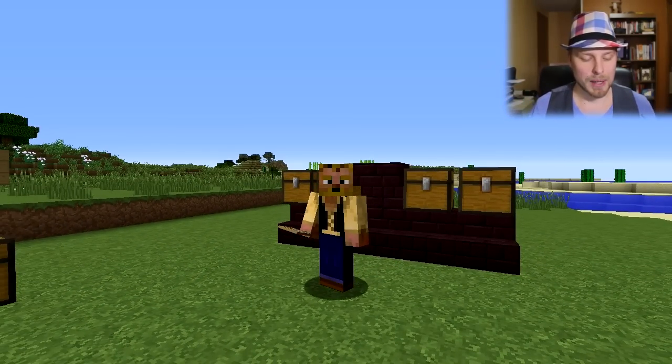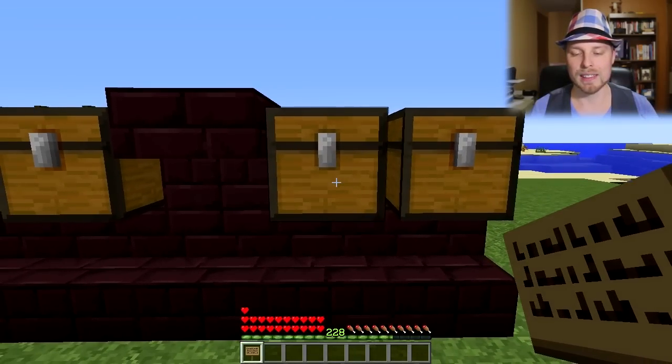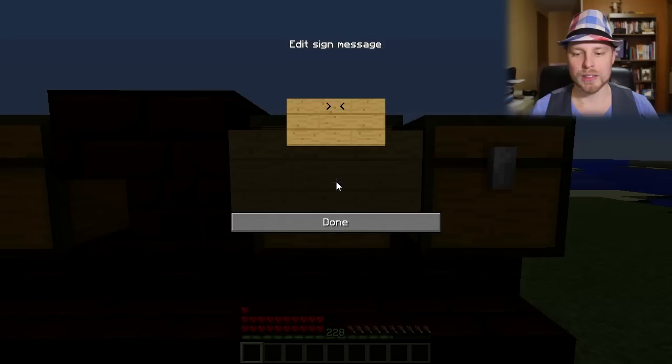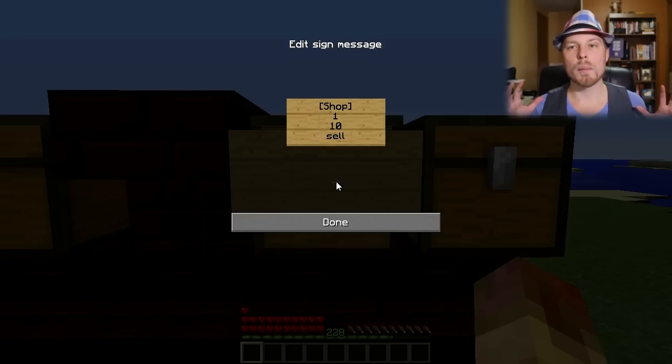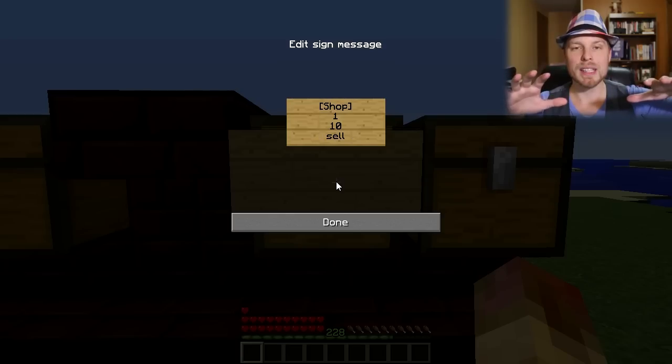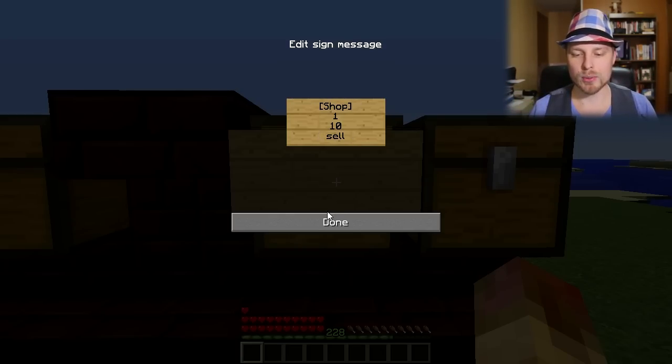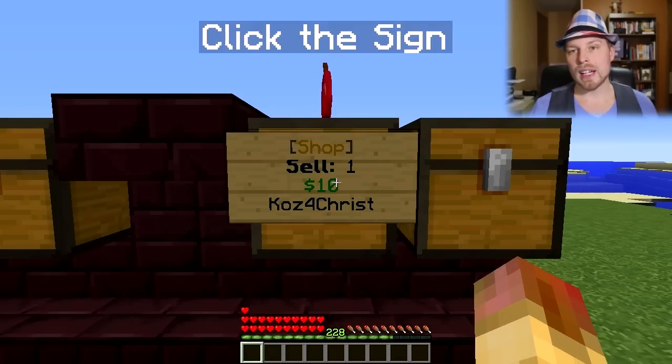There are really no in-game commands — I'll show you how easy this is to set up. You need to hold shift. We're going to do bracket, then 'shop', then '1', then the price — let's say 10 bucks — and then 'sell'. This is from the other player's view: if they want to purchase stuff out of the chest that would be 'buy'; if they want to sell stuff to the chest, which takes money out of your pocket, that would be 'sell'. You could also do 'sell all'.